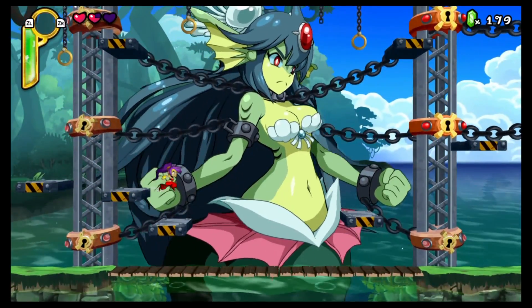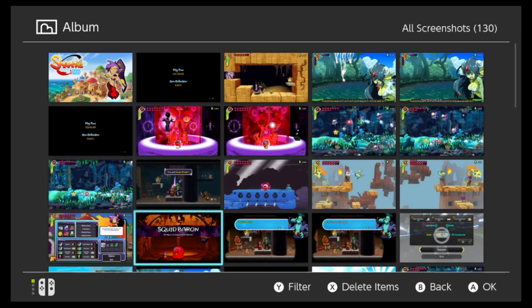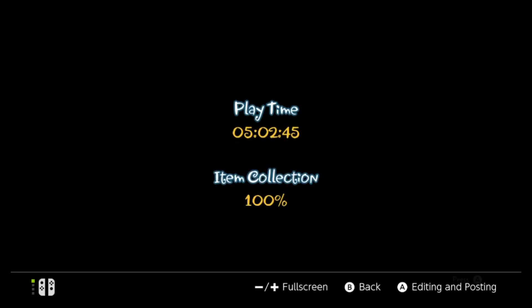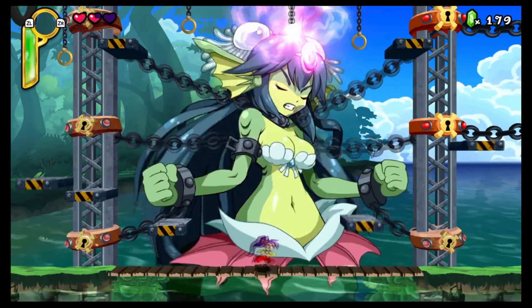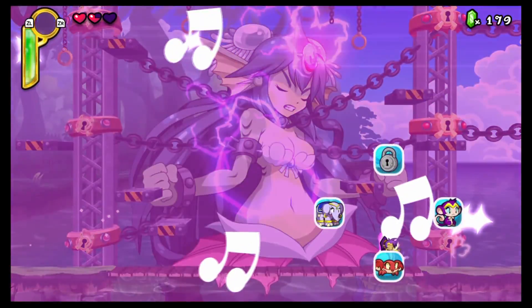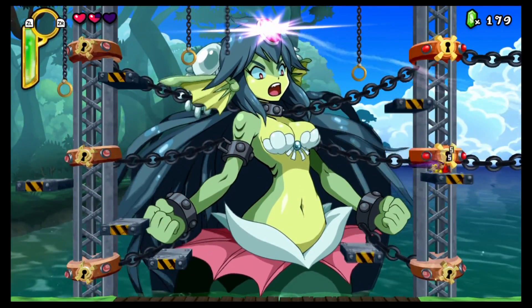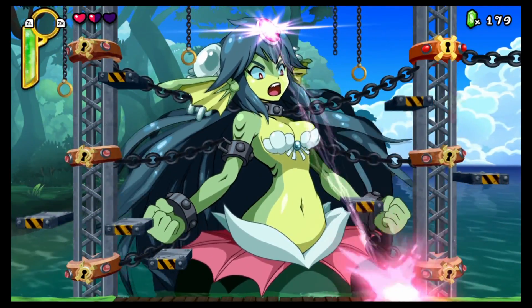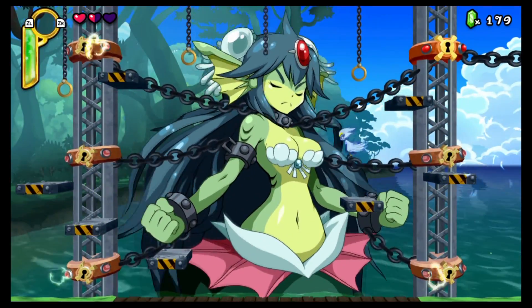Now let's talk about length. I went into the Nintendo Switch version having already completed the game on the PlayStation Vita and PlayStation TV. I cleared Shantae mode in about 6.5 hours, Hero mode took me about 3.5 hours, and Hardcore mode took 4.5 hours. If you've never played the game before, it'll probably take about 8 hours to finish — that's how long it took me the very first time on the Vita. It's a decent amount of content, and there will be even more length once the Risky Boots story DLC comes out.